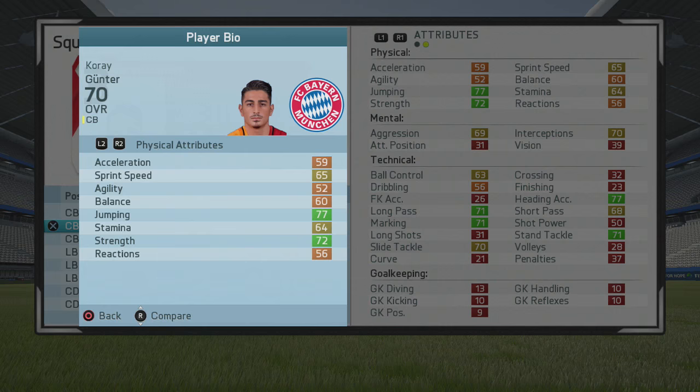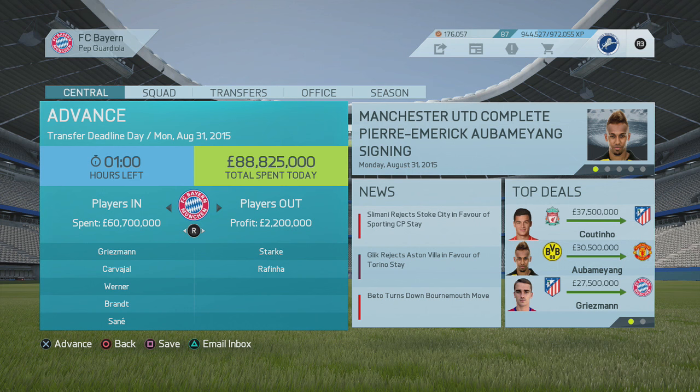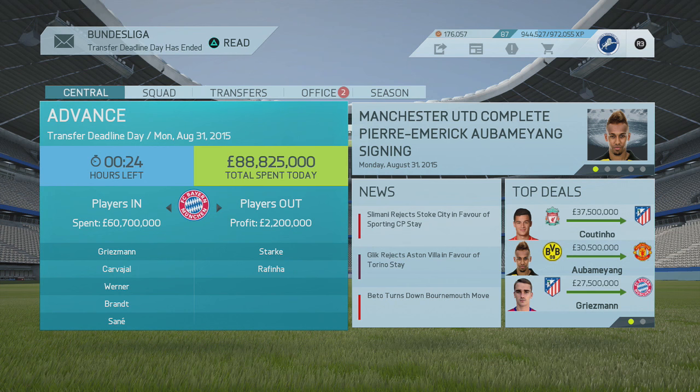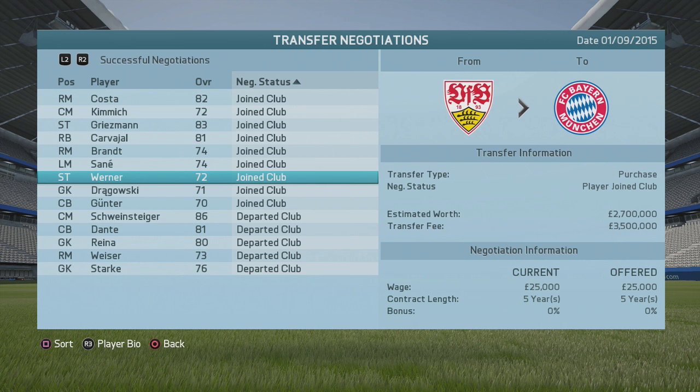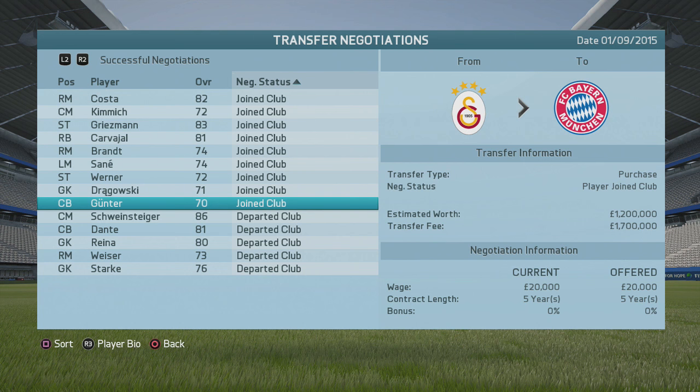So you're spending around £60 million for these seven players. All of them have very solid potential: Griezmann at 89, Carvajal at 85, Brandt at 88, Sané at 85, Werner at 84, Drakowski at 86, and Günter at 80. All seven players have at least 80 potential, and for £60 million you're spending on average around £8.5 million per player — absolutely fantastic.